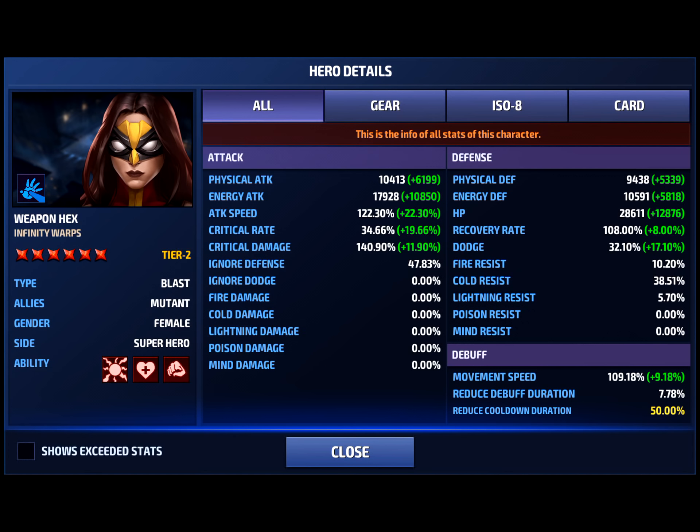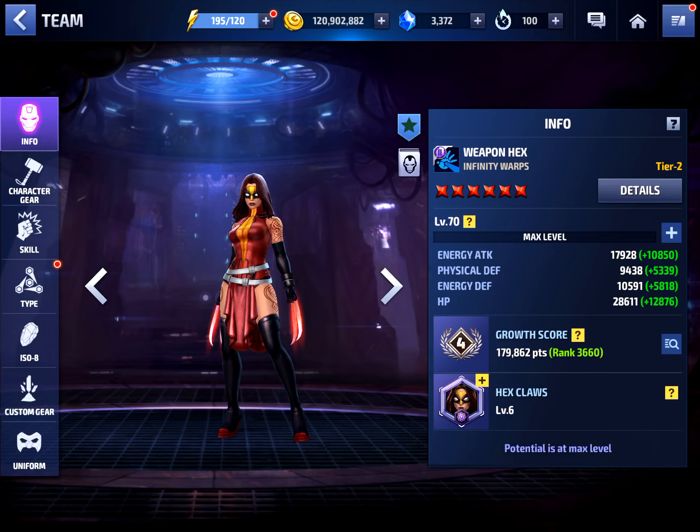Looking at her stats, she has only 34% crit rate and 140 crit damage. Ignore Defense isn't fully capped but it's very close — only off by about two percent so it won't make a big difference. We also have max skill cooldown, and you can see her energy attack, physical defense, energy defense, and HP here.